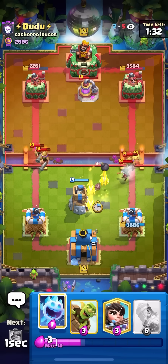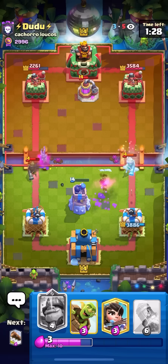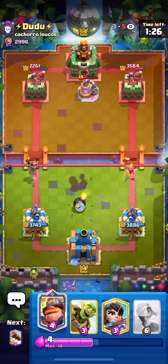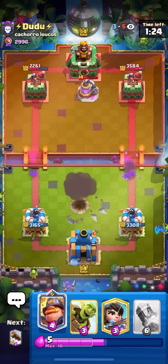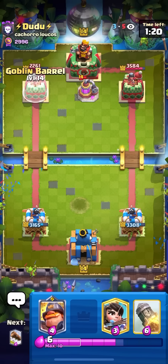I'll go for my Goblins on the Bandit over here so the Heal Spirit doesn't heal the Musk, and then I'll go for my Ice Spirit on the Musketeer as well. I'm just going to take a few Musketeer shots on each side. But I think it was worth it because I got a lot of damage on the left and he's splitting up his damage. I'm just going to go for another Goblin Barrel here in a second.